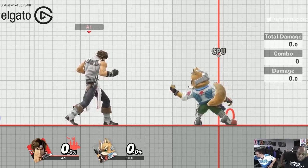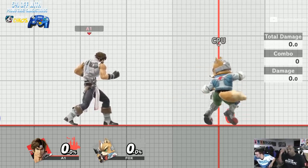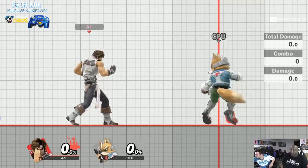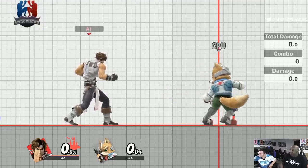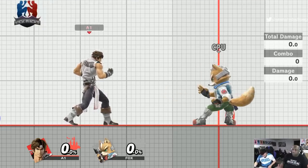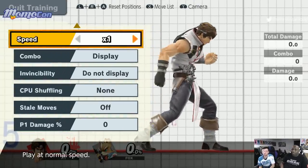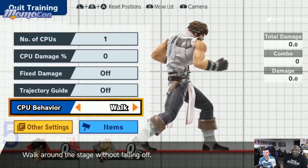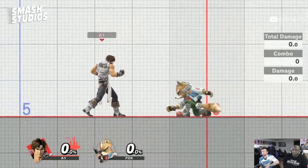What's up ladies and gentlemen, I'm PB&J and we're here with Stango. He is going to show us some Simon Belmont. We have a surface with notes and he's on control.